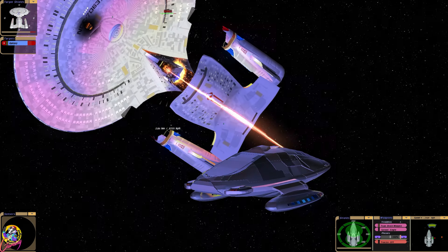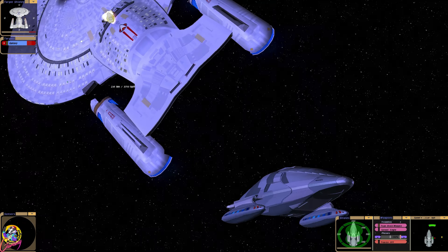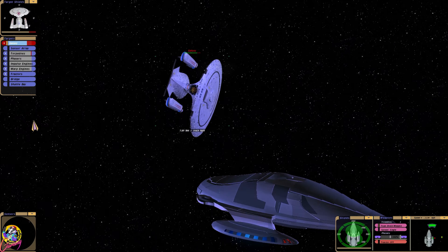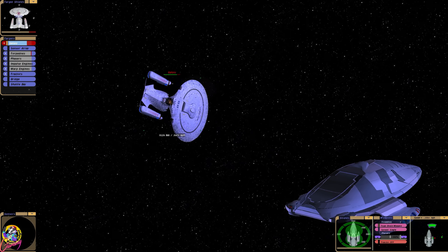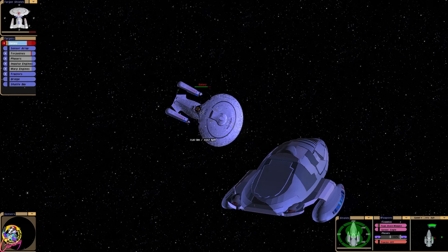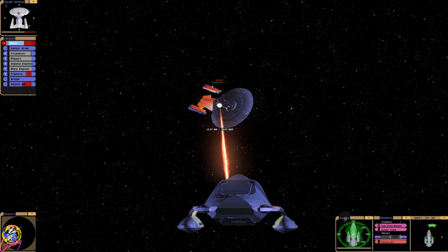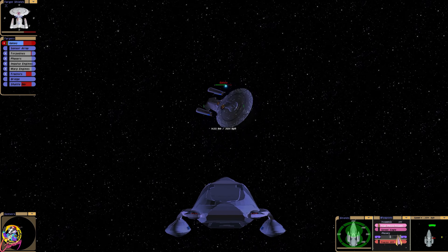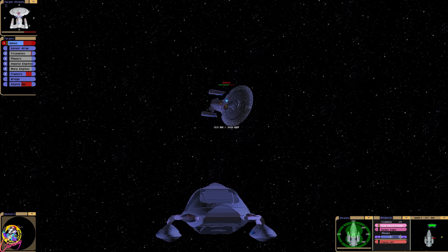They've got some major texture errors there. Well, we've disabled a Galaxy class — the torpedoes, phasers, impulse engines and warp engines. Where's the warp core? So let's fire photons, I guess. We can switch to photons as well. We've got 400 of those.